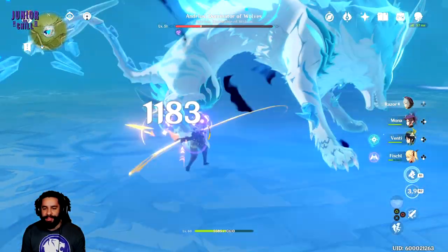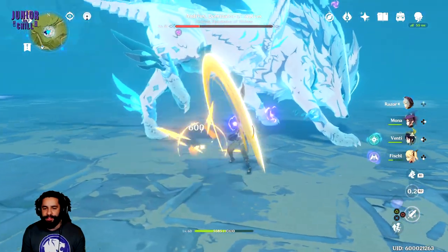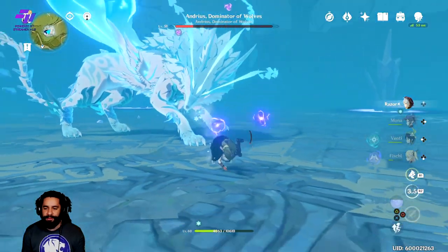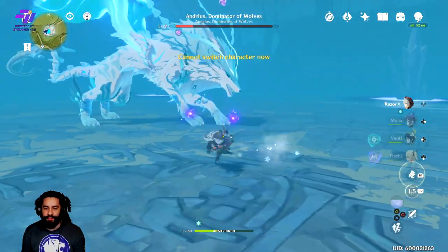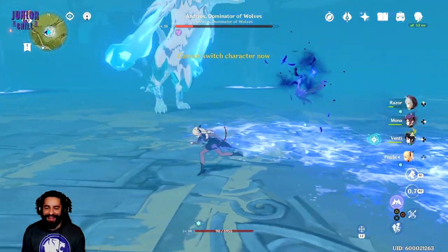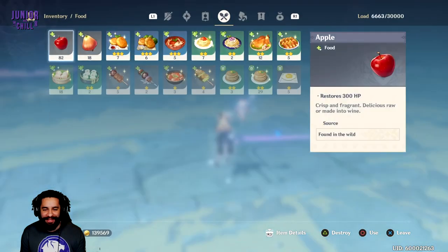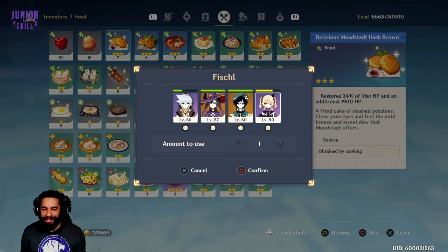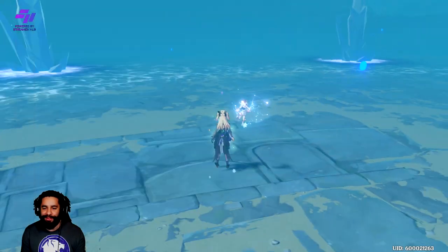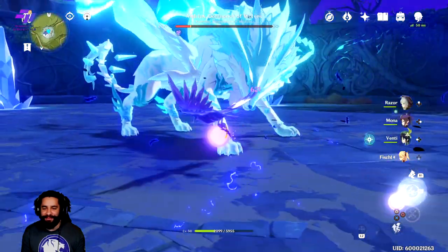Watch out for the triple line attack. I'm going to switch to Fischl if I can — and I get slapped. So before I die, since I'm in single player, I can pause and heal. If you're in co-op, you'll just die if you try that. That's why single player is sometimes kind of easier, not going to lie.